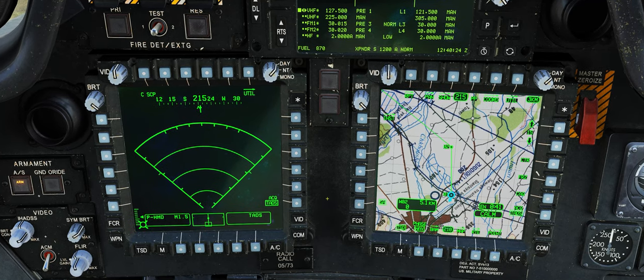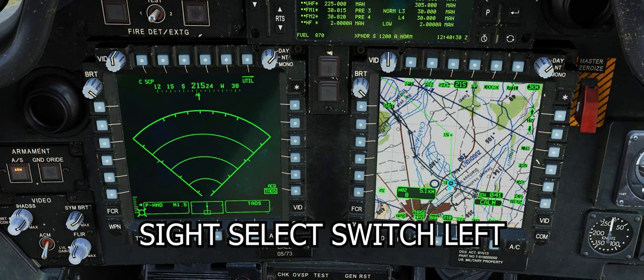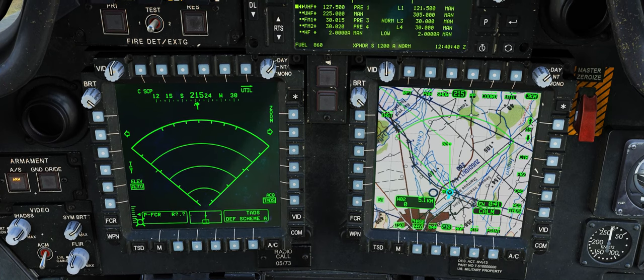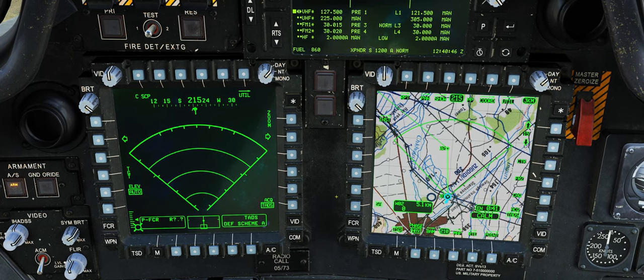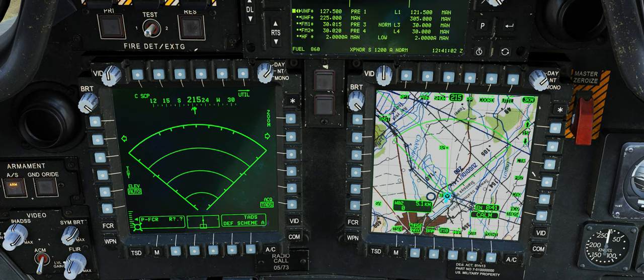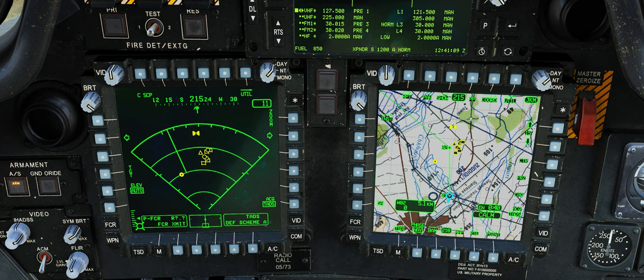Não podemos dar comando no FCR ainda, pois ele não está selecionado no sistema. Para isso, dê o comando Sight Select Switch Left. Agora podemos comandar o FCR e veremos a área de escaneamento aparecer na tela TSD. Podemos escanear as áreas na frente, da esquerda ou da direita do helicóptero, selecionando a direção clicando nessas setas para a direita ou para a esquerda — e vemos a direção que o radar está olhando na tela do TSD. Vamos deixar olhando apenas para a frente. Agora vou dar o comando FCR Scan Switch C Continuous e deixar a tela do radar ser preenchida de alvos.